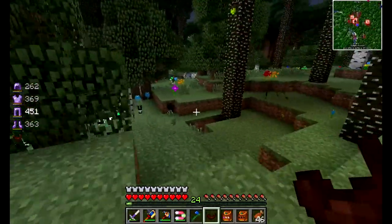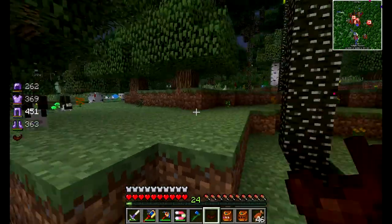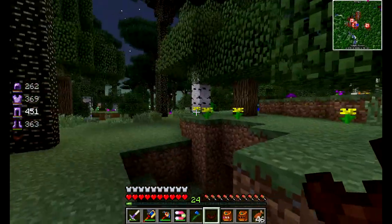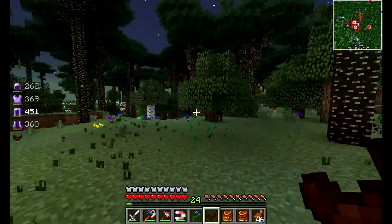Satisfaction! That's so good. You guys tried this? The Horn of the Wild from Botania, and then I'm using an electromagnet from Ender IO - but really you could use any magic magnet.